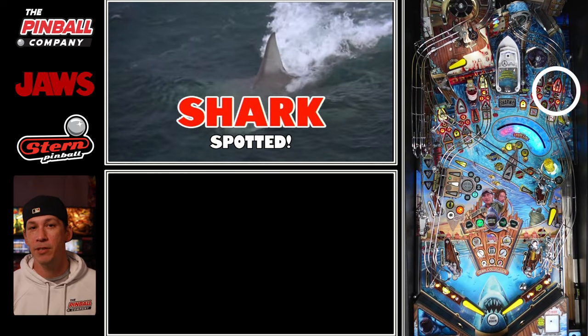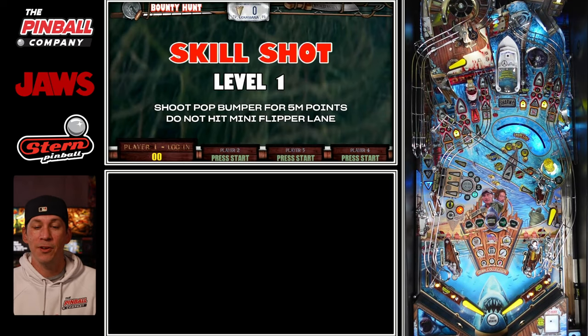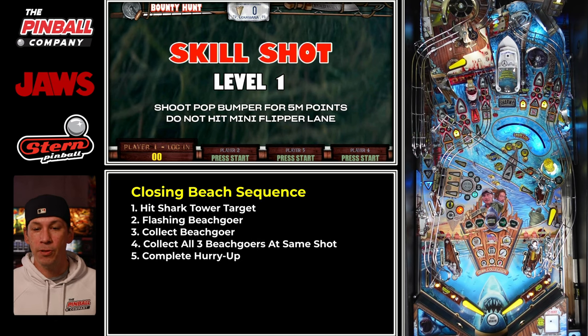To piece this all together, the basic sequence is: shark tower target, flashing beach goer, collected beach goer, collect all three beach goers, then close the beach with the hurry up at 15 million.